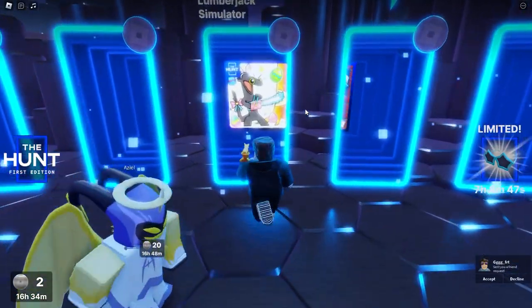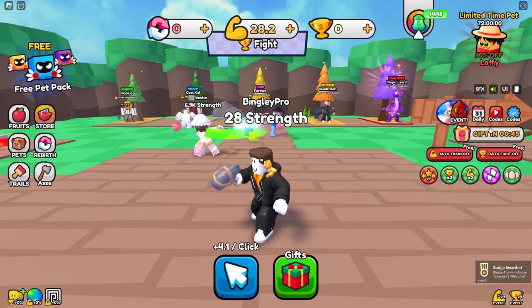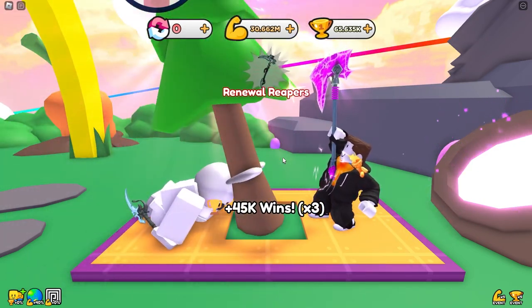The next game was Lumberjack Simulator. I don't think I've played this game, but the reason I picked it is because codes are always really OP in these types of games, because they don't focus on balancing the game's mechanics but making as many microtransactions as possible. So it took under 5 minutes to beat the boss bunny and get the next badge.